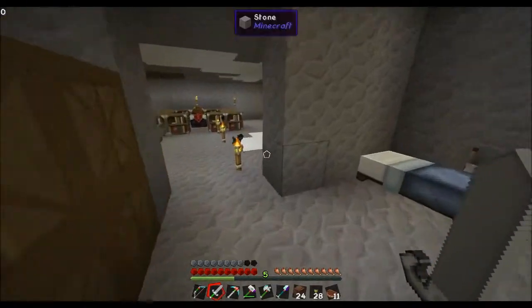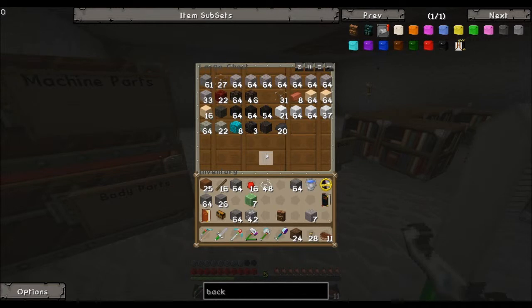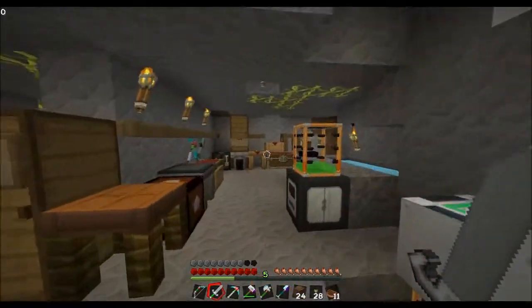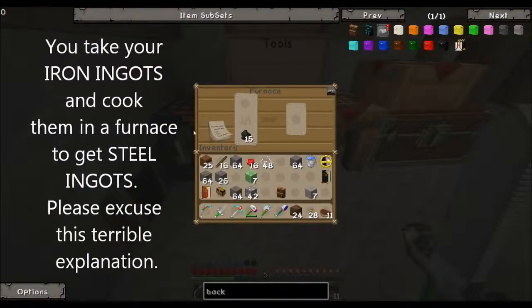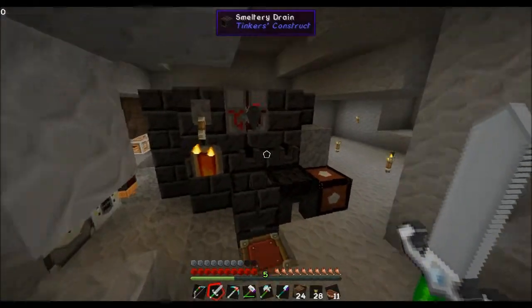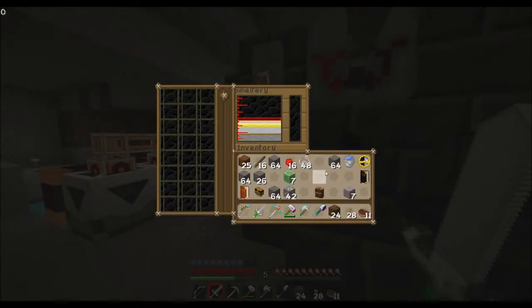Unfortunately the book doesn't tell you how to make steel. I'd seen the recipe already but had forgotten it. I was watching another guy on YouTube who couldn't figure it out either, then scrolled down in the comments and found it: oh yeah, duh — all you do is smelt it. You take your steel bars and stick them in a furnace rather than your actual smelter or forge — stick them in an oven and cook them. I made some steel and got some blood in there too.